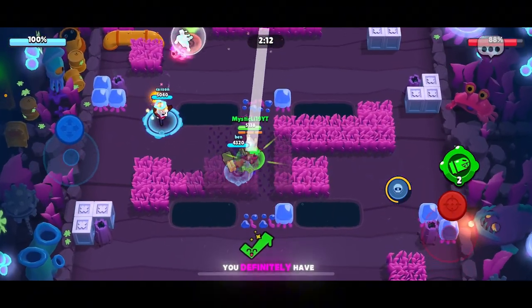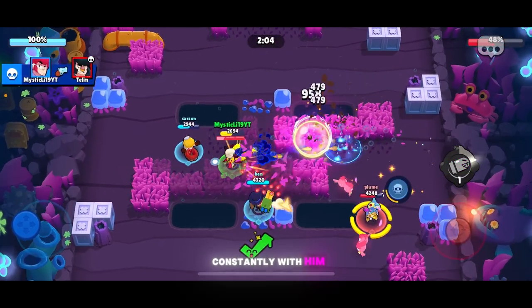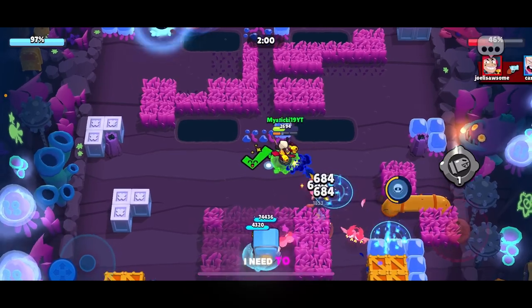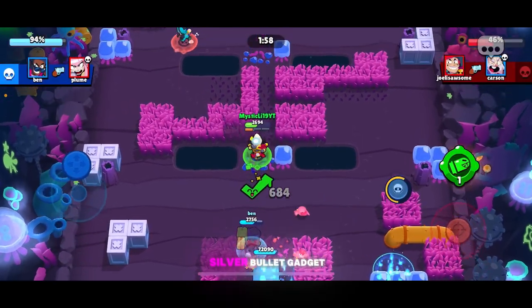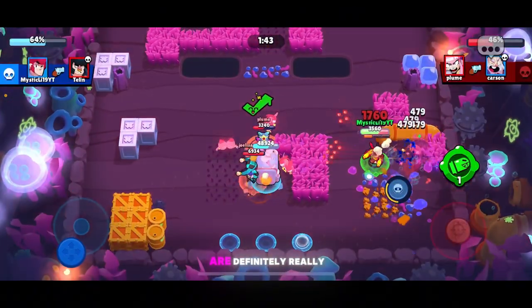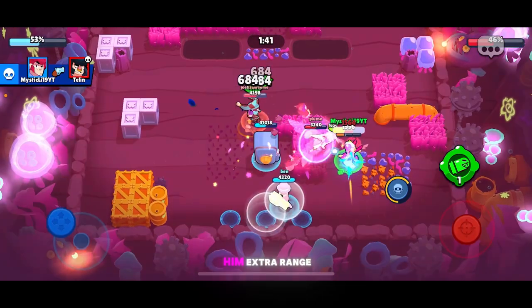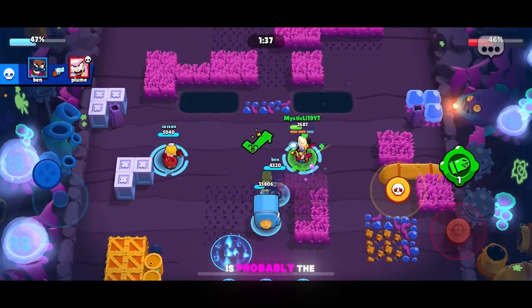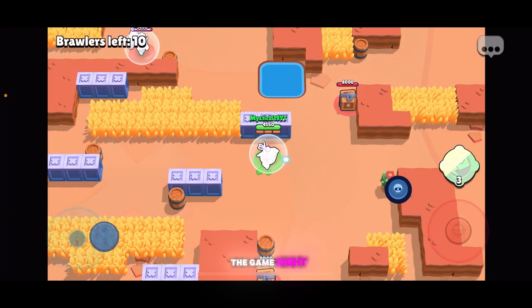Colt is definitely not for the tap firers — you definitely have to be aiming constantly with him. His reload gadget is key to playing with him, but since I'm playing Heist and I need to break the walls, I played the silver bullet gadget. Both star powers are definitely really helpful to him because one gives him extra range and extra bullet speed, and the other gives him extra movement for dodging. Colt is probably the best sharpshooter in the game right now.